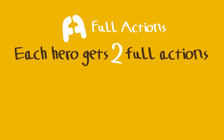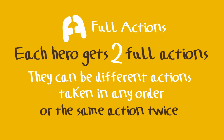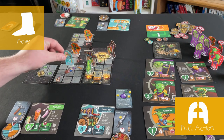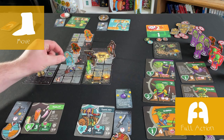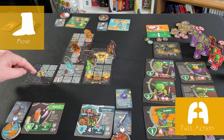When a hero finishes their two full actions, their turn is over. You're allowed to do two different full actions, like move and attack, or the same full action twice, like attack and then attack again. Move: a hero can move as many squares as the speed listed on their card — Wizard Woman can move four squares, for example. You can move side to side, up and down, and diagonally. You can move through a space occupied by another hero, but can't end your move there. You can't move through spaces occupied by enemies or through walls.